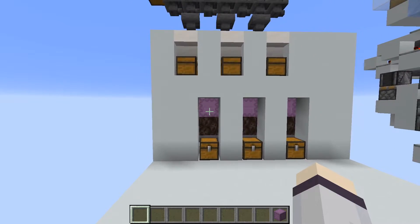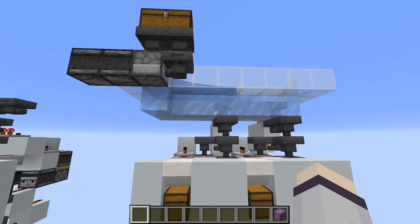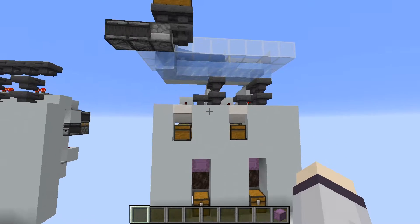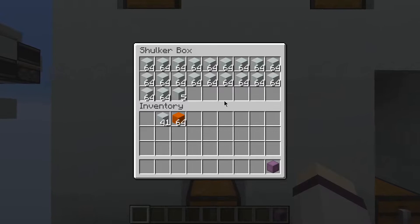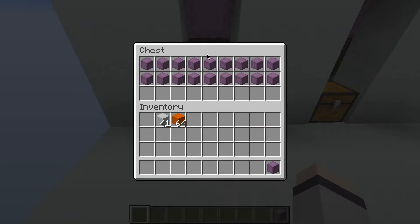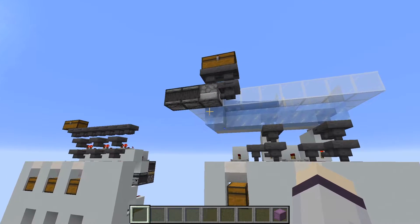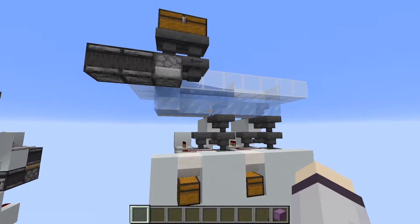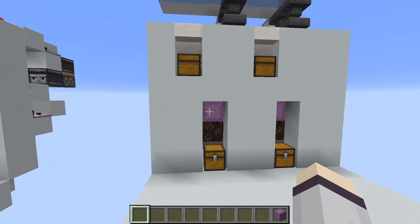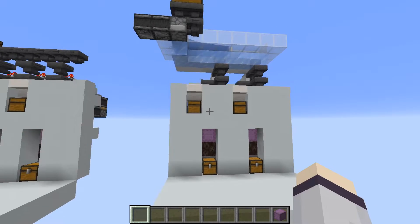I developed the double speed loader specifically for use with my blast chamber, where items come in super quickly — a TNT explosion every 20 seconds or so. Once it's done, you might only have a row of items, and a full blast session might not fill a shulker box, so it's useful to access the shulker box while it's loading. The double speed is a niche situation; it might also be useful in a flying machine sugarcane farm where the initial surge of items is very fast.